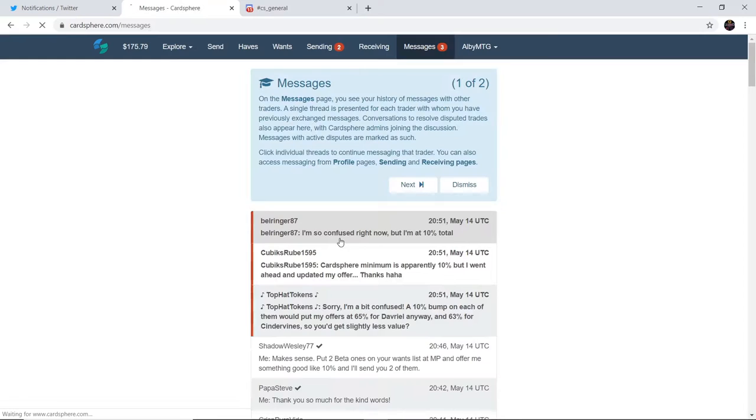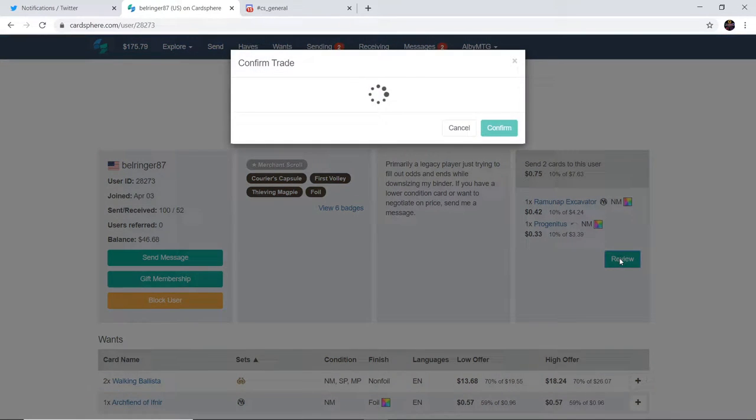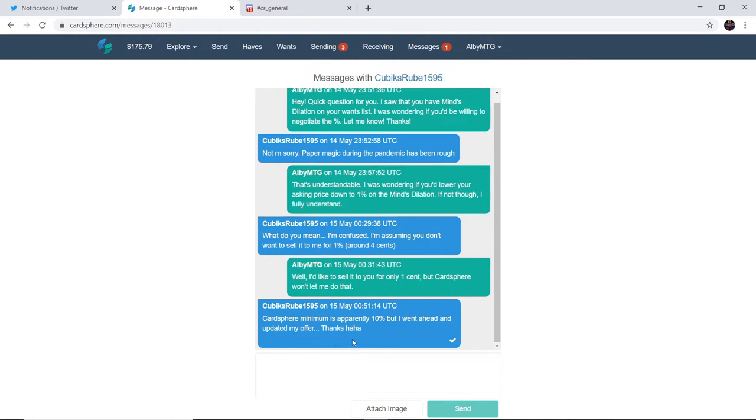For the Cardsphere Premium recipients, I'm going to tell them to pick a number between 1 and 100, and whatever number they guess is going to be the 'correct' number — making the chances feel even lower so they think they did something special. Their prize for picking the correct number is going to be one month of Cardsphere Premium. And yes — Bellringer87 finally confirms: 'I'm so confused right now, but I'm at 10% total.' Fantastic — it's exactly what we need, Bellringer. And CubixRube also got back to us, which makes me happy — they'll be getting their Mind Dilation.